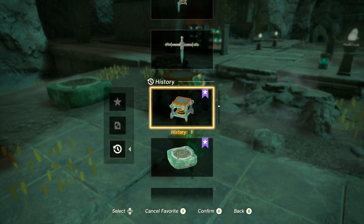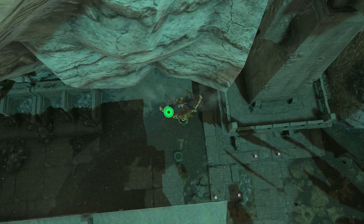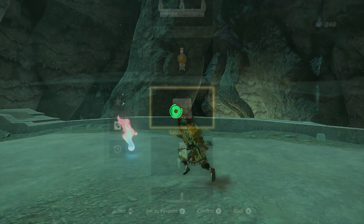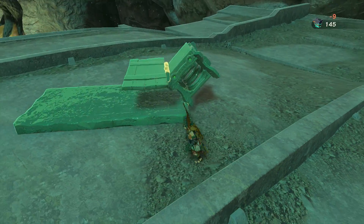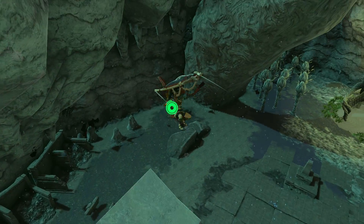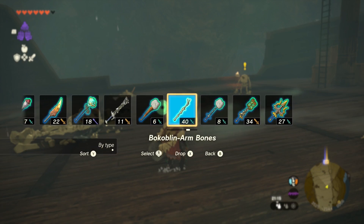You can stack springs to improve their power — two springs send you literally double the height, which is amazing. You can go up to three for really great height, but even just two is super effective and should reach pretty much anything, especially down in the Depths. There's also a launchpad schematic in the Depths that uses a spring in a really clever way — they've created a platform at the baseline with a small shelf you can stand on. This angles the spring, forcing you in a diagonal direction to reach hard-to-get things in tight environments like caves. A spring is a great way to reach something like a ship in a cave without smacking your head on the wall and losing all momentum.